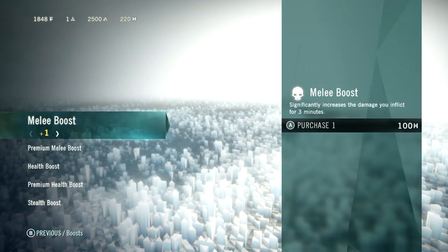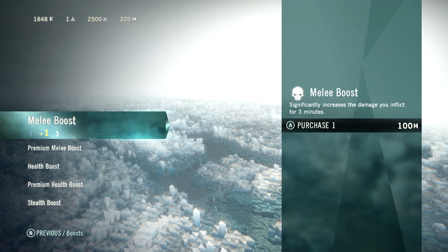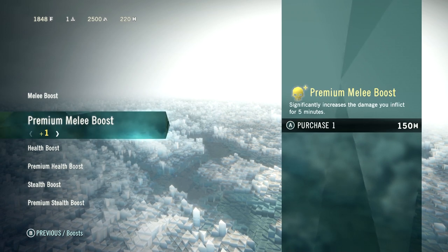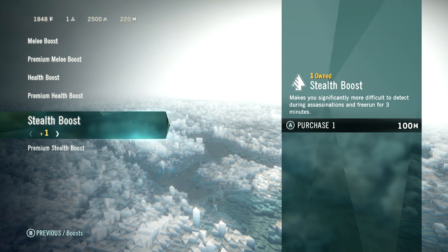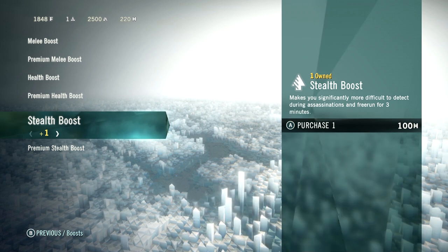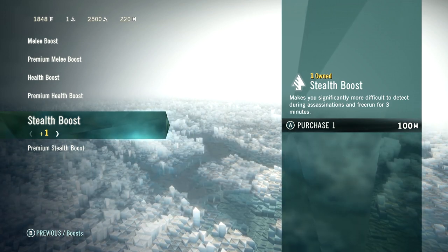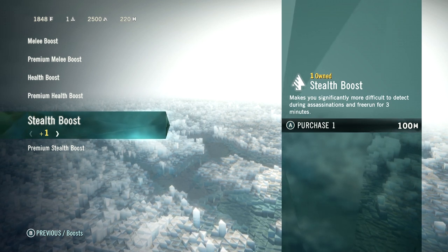Let's take a look at the boosts — this is a new feature within the game. You can buy these boosts with Helix Credits, the thing I was talking about before that I think you'll be able to spend real money on. Things like increased damage for three minutes, or five minutes for the premium one; increased health or increased stealth for three or five minutes for the premium one. I haven't used these yet just because the Helix Points are so hard to come by — I didn't want to spend them. They seem like a very important currency to hold on to, and especially if they're going to start charging for Helix Points, I'm going to spend the few free Helix Points that I have very wisely.